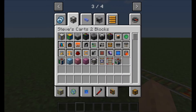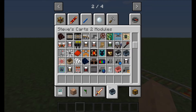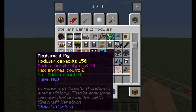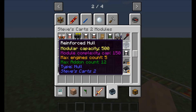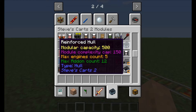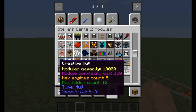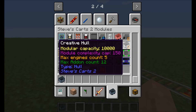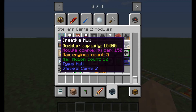So then the next step, you're going to go to components. This is not the right components list, but you get the idea. So then you're going to find a chassis - or hull as they're called. But since we are in creative mode, I'm just gonna do this with a reinforced hull because I can put more stuff in it. Actually, I'm gonna go with the creative hull.